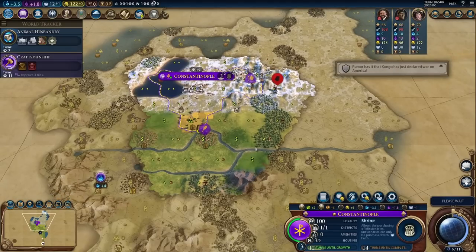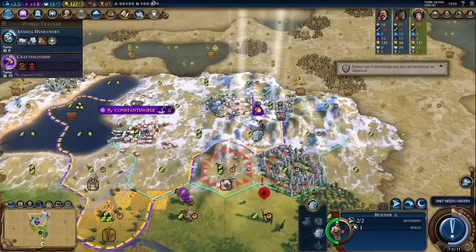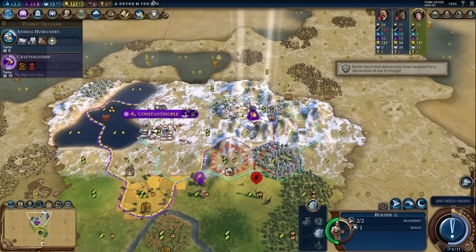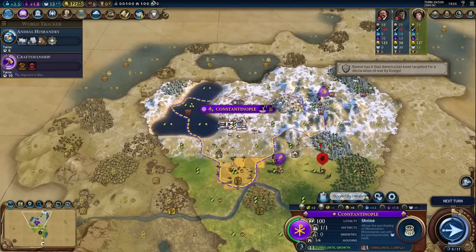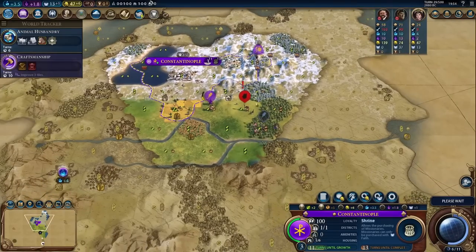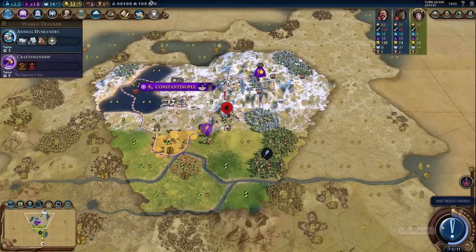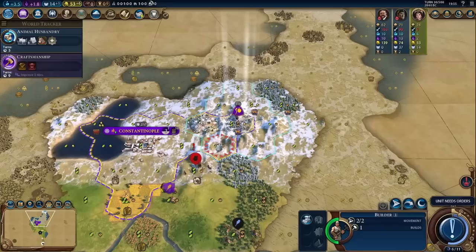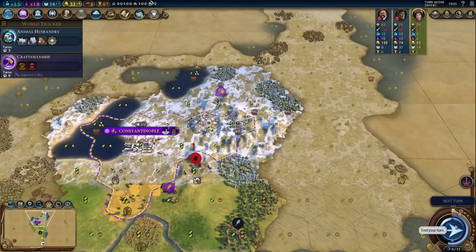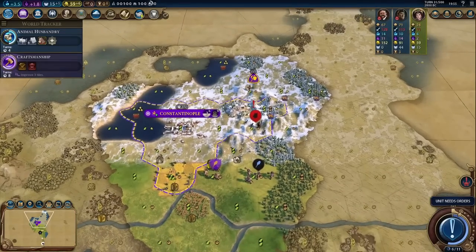Let's get Animal Husbandry. This barbarian scout might send his friends — he already spotted my capital, which isn't exactly surprising. I don't have Animal Husbandry yet but we will get it. Let's get that and then improve the firs — it's already a very nice tile and will get even better. I'm going to buy it because it has very nice yields. I'm pretty sure the scout will bring his friends unless the city-state helps me kill him. My warrior only has 42 health — I can't really afford to attack aggressively right now. We need 25 faith ASAP for the pantheon.